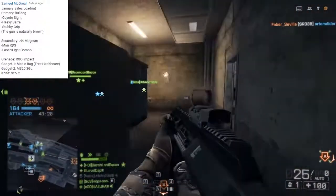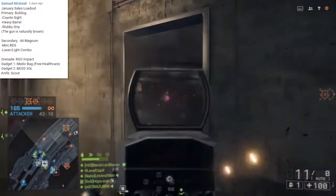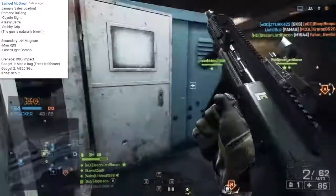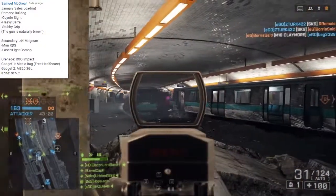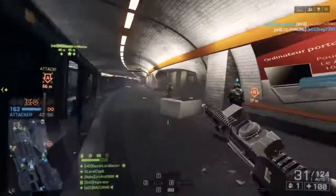Now for the sidearm, we have the 44 Magnum with a mini red dot sight and the laser light combo. Grenade is the RGO impact. Gadget 1 is the medbag for free healthcare. Gadget 2 is the M320 3GL, and then we're going to be using the scout knife. And as always, Samuel McGreal has an interesting little story to back up this loadout.